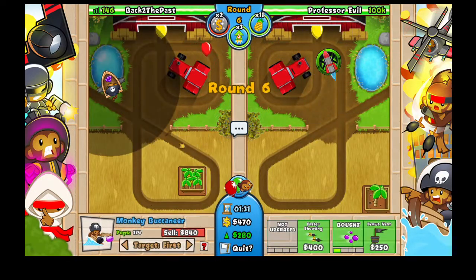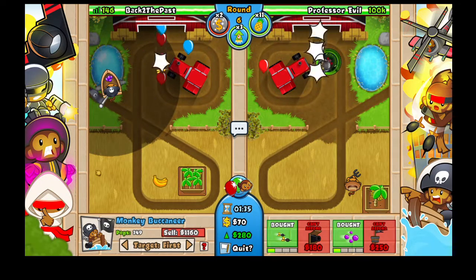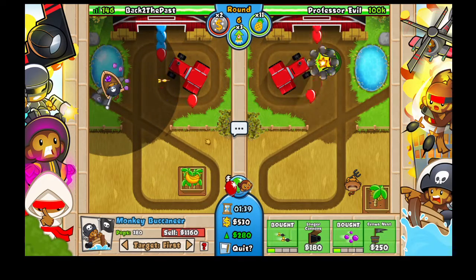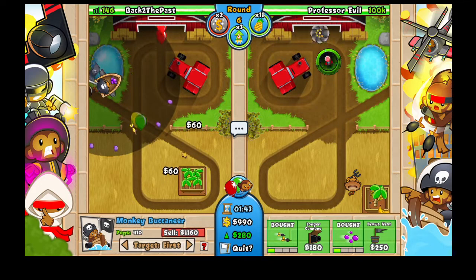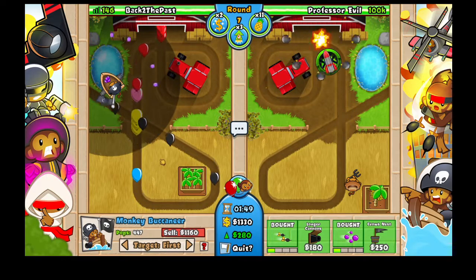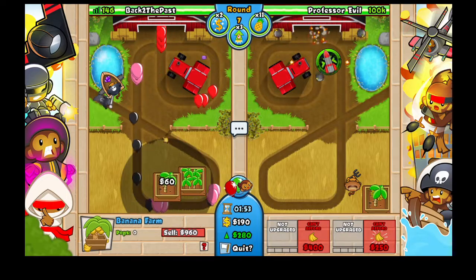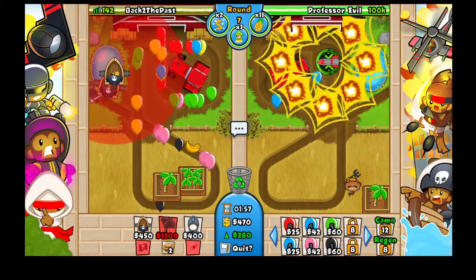Now we want to upgrade our monkey buccaneer to faster shooting. This is why we upgrade our buccaneer — he's now sending us black balloons. But we should be fine, so I'm getting another farm, and after the farm we get another buccaneer. Place it close to the first one.